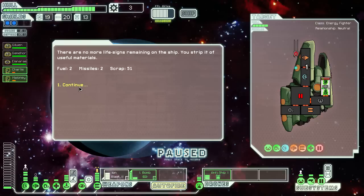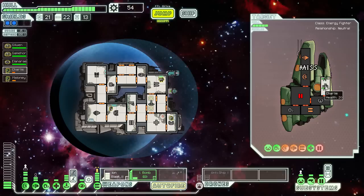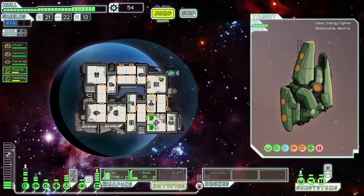There are no more life signs remaining on the ship — just a triple of useful materials: fuel 2, missiles 2, scrap 51. And we get our people home again. Yeah, Zoltans are so weak — they can't even stay alive against mantises in their own medbay.